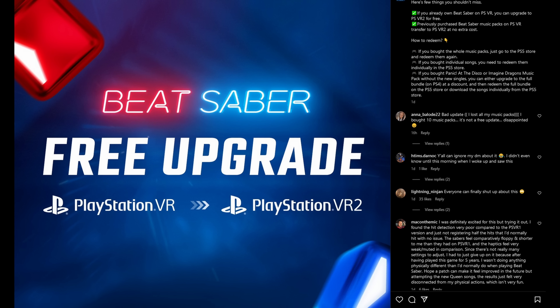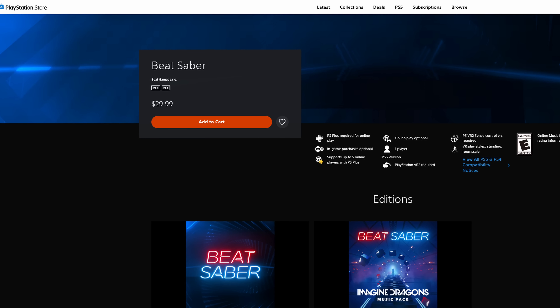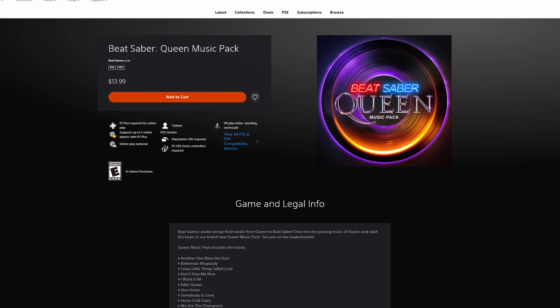If you already own Beat Saber on the PlayStation VR 1, they're letting you upgrade for free, which is really great news. The same applies to music packs — you can upgrade them for free. To redeem them, just go to the store, find the music packs, and it should let you redeem them. Otherwise, it's $29.99 USD to buy Beat Saber on the PSVR 2, and $13.99 to buy the Queen music pack.